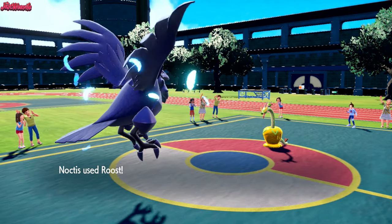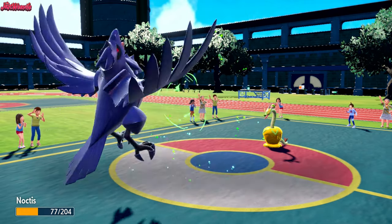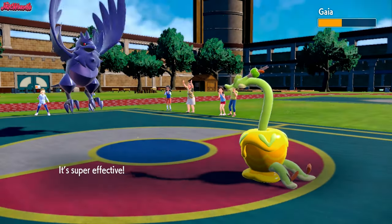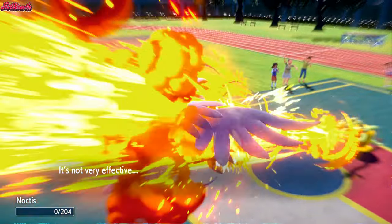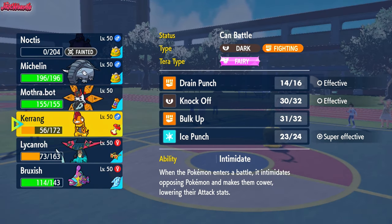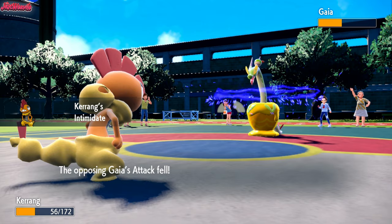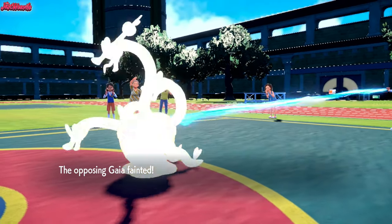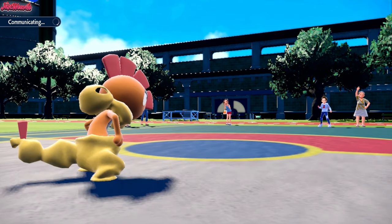I'll go for a Roost — this Corviknight is unbreakable at this point. Energy Ball again — are they Choice Specs? That does a little bit of damage. I'm going to Brave Bird this thing in the face. I want Corviknight to go down so I can do free switching with something else, but I want to get damage off on this Hydrapple. That does a clean 50%, which is great. They go for a Thickle Beam — so they're not Choiced — and that takes out Noctis. The Hydrapple is weakened, so we could go into Scrafty and go for an Ice Punch. We bring Scrafty in, get the Intimidate off. We definitely outspeed, so we go for Ice Punch — that KOs the Hydrapple. Bruxish got two KOs, which is cool. Those Strongjaw Psychic Fangs are so strong.